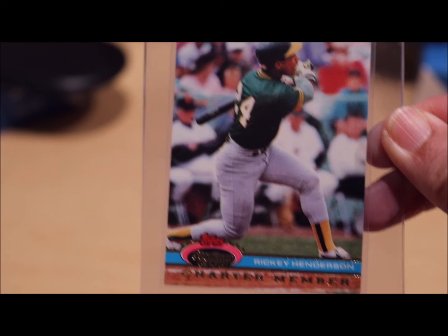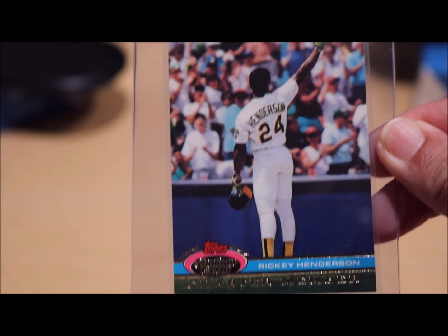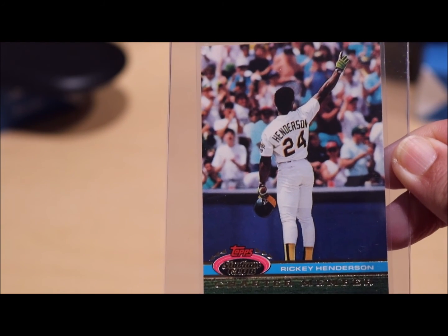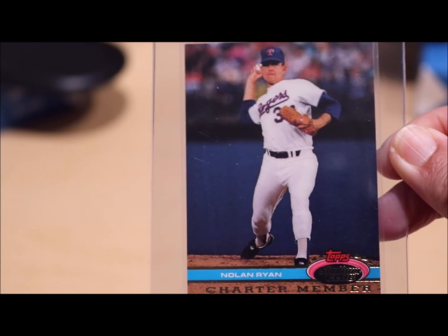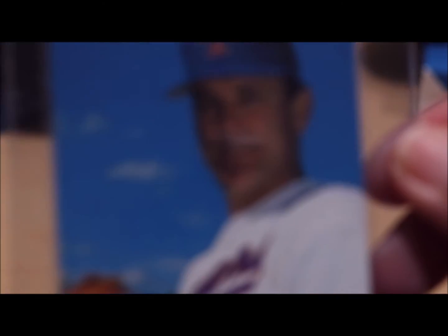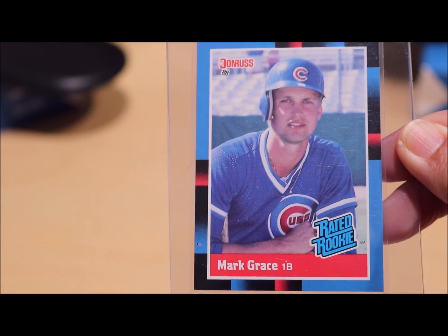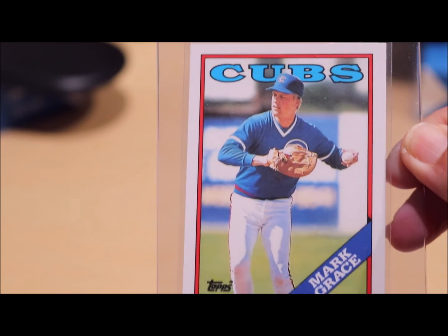Rickey Henderson — this is Rickey Henderson, Topps Stadium Club. Here's another one — Rickey Henderson. Nolan Ryan. Nolan Ryan. Nolan Ryan. This is a Mark McGwire rookie card. This is a Mark McGwire rookie card. And last one — Mark McGwire rookie card, Topps.